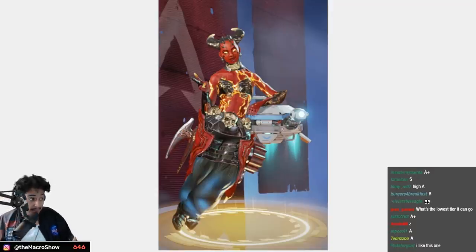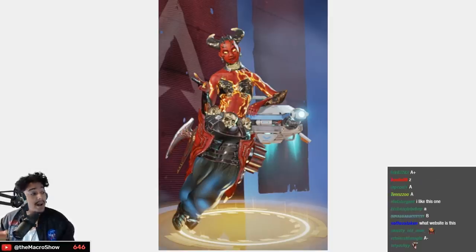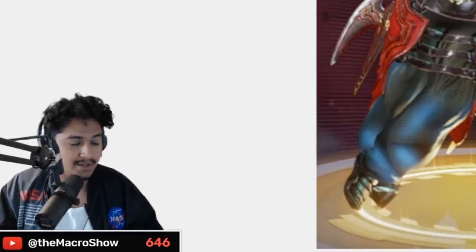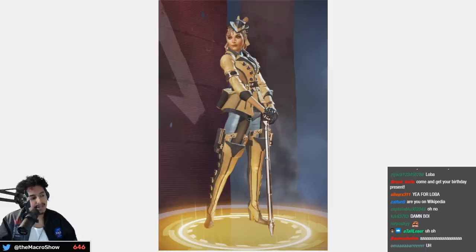This is an improvement on the devil one — the other one looked kind of ugly, I like this one a lot more — A tier. Moving to Loba — The Gold Standard, I did rock this skin for a bit, she's kind of a badass — A tier.